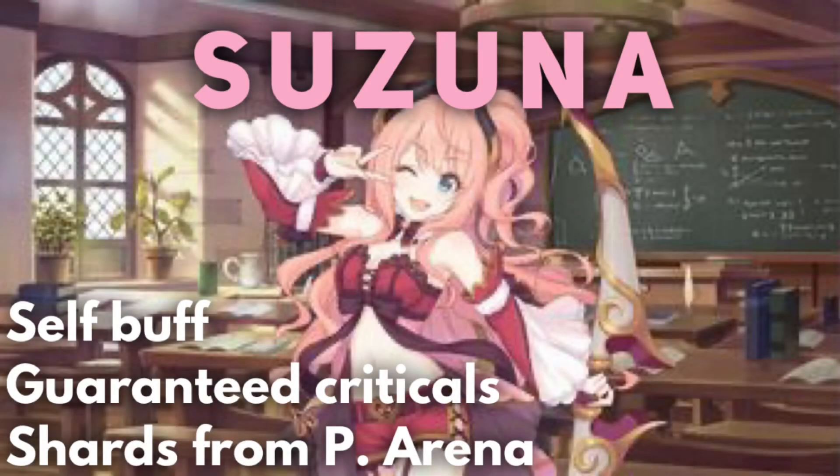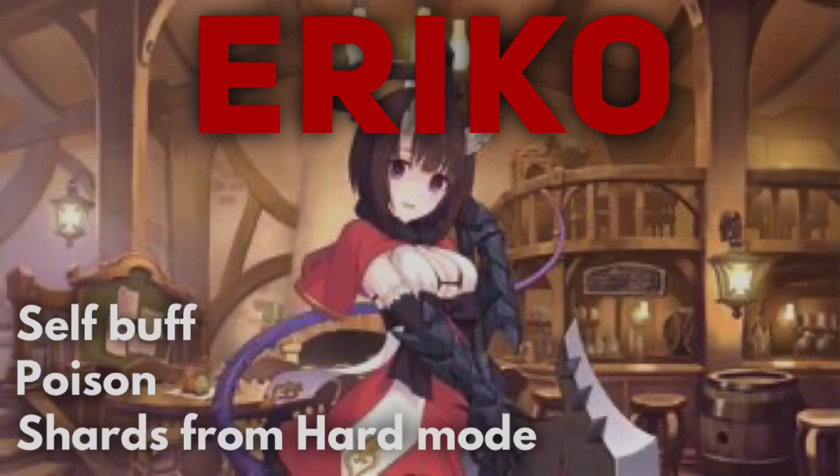Suzuna is the one everybody knows as the free-to-play story mode carry, because her single-target damage is just intense. She has a self-attack buff, guaranteed criticals on one of her attack skills, and on her union break she's the poster girl for timing union breaks with a defense down — her guaranteed crit can hit insane damage numbers that way. As a bow user her attack speed and TP gain are slow, so she works well with a TP charger. Her shards are available in princess arena; she's a two-star unit.